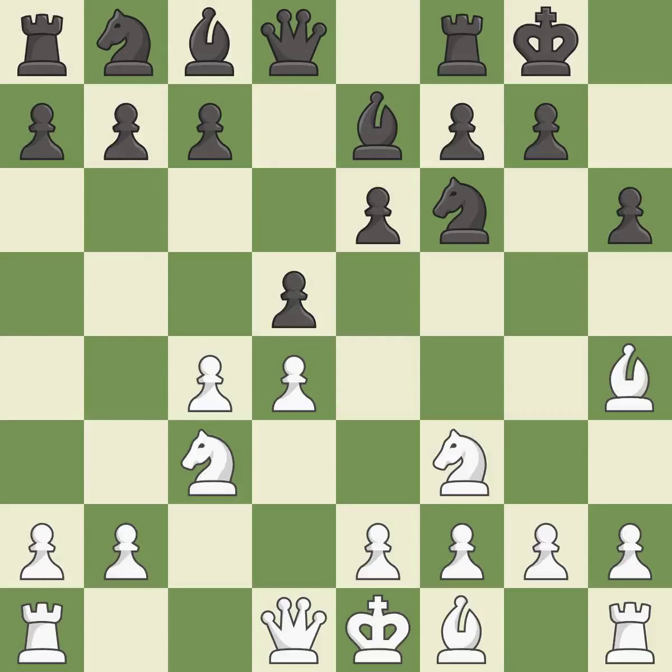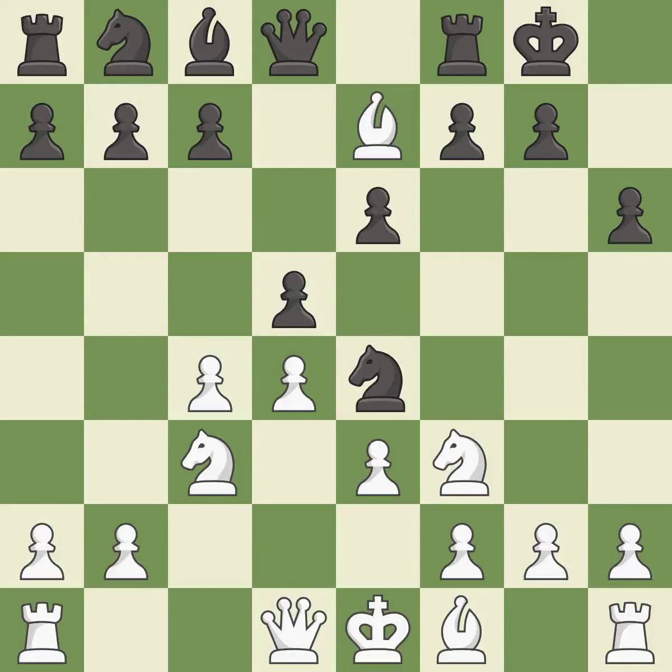Castling gets the king to a safer square out of the center of the board, while also developing a rook. Castling kingside tends to be safer because the king is further from the center. This defends the attacked pawn. This reveals an attack on a bishop. This maintains the balance in material with a good trade. Recaptures — after all captures, this is an equal trade.